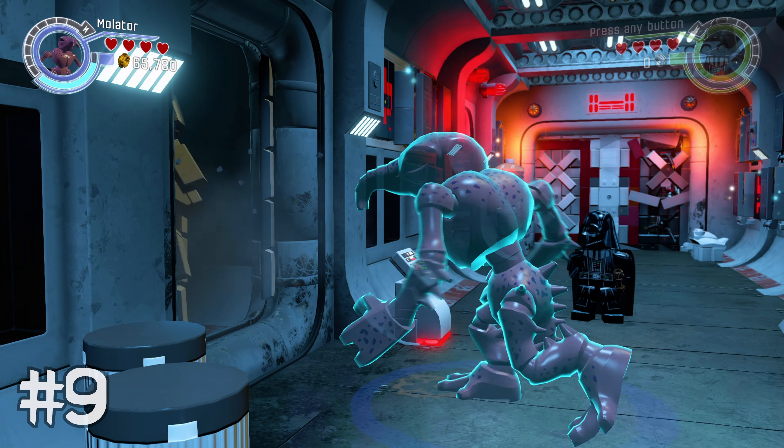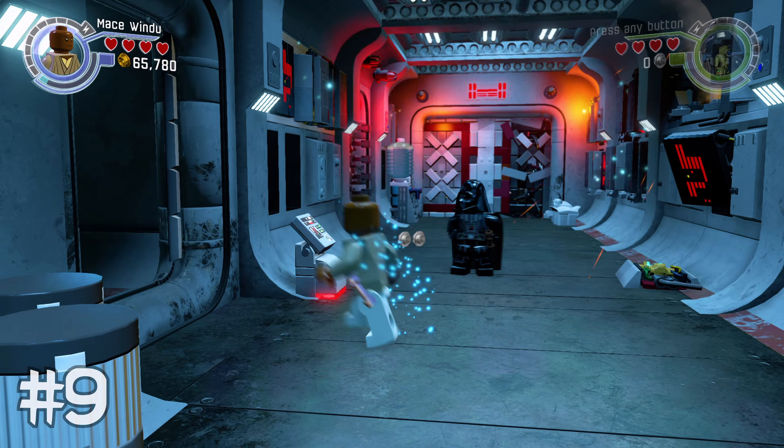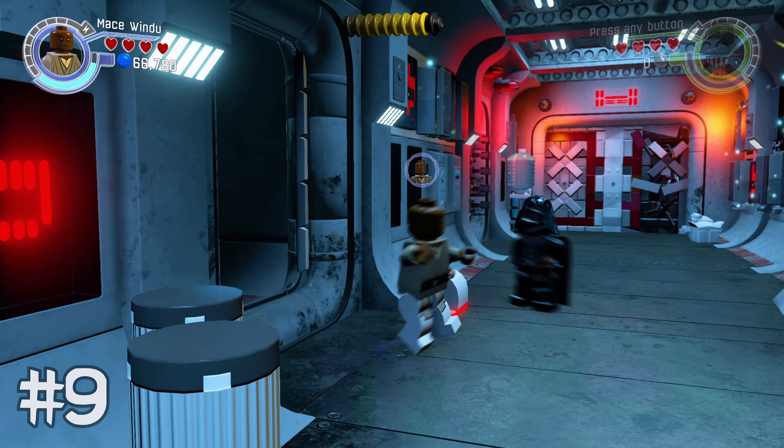Right after the blaster battle, if you walk backwards on the left there's going to be a weak wall that you can use a big character to destroy, like I did there, and inside you will get minikit number nine.